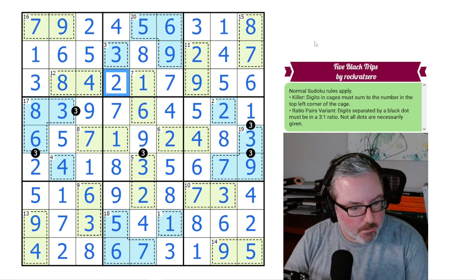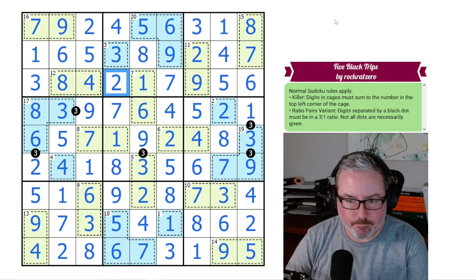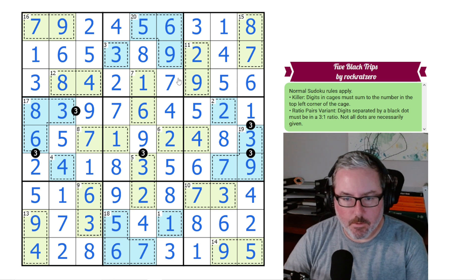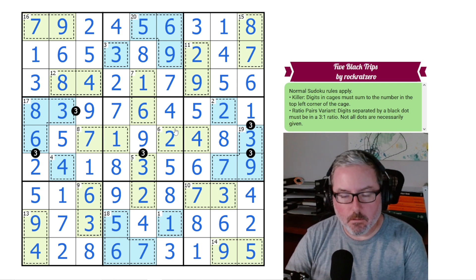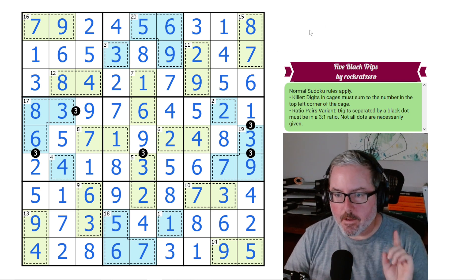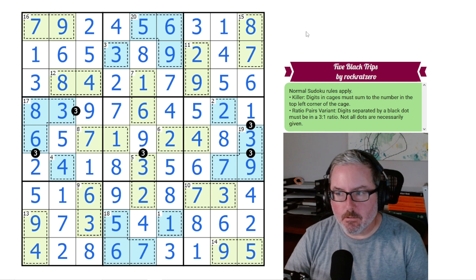So that was a good one — fairly quick, actually. Once you figure out the 3 to 1 ratios, it kind of all went together. And it did kind of spiral a little, at least in the very beginning in terms of a pinwheel, which I thought was quite lovely. So that was Five Black Trips by RockRatZero. Hope you all enjoyed it. I'll see you in the next one. Thanks, bye.